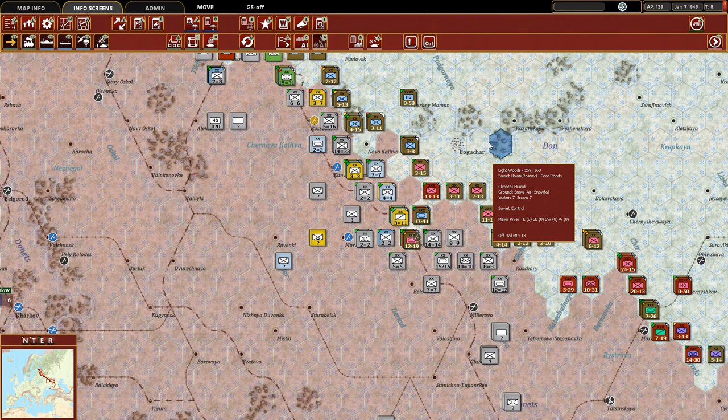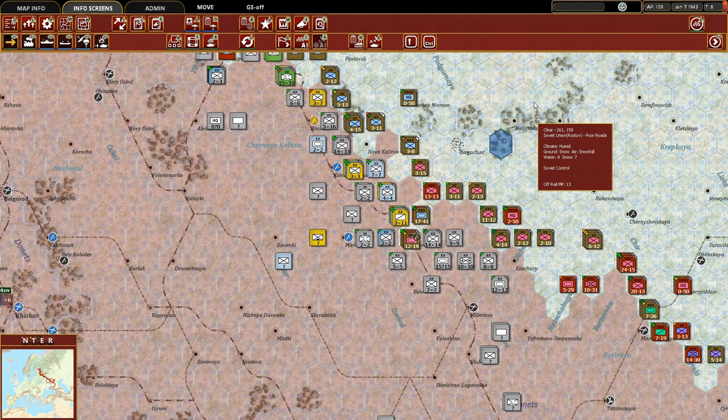Where we left off in last episode was right here in this pocket. I was having a lot of doubts about what my plan was and how exactly we were going to move forward from here. One of the reasons is we find ourselves with 130-some-odd units that are in low supply. It's currently heavy snowfall on the ground, and the weather forecast for next turn is blizzard, so it's not really a recipe for our supply situation improving.